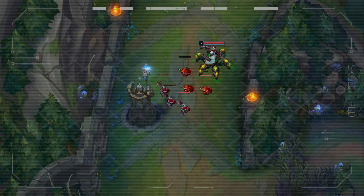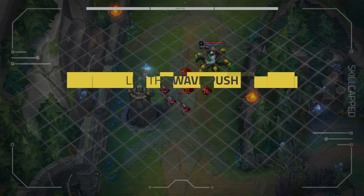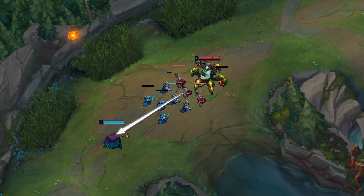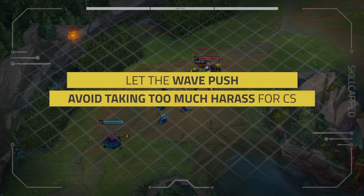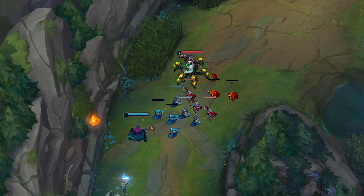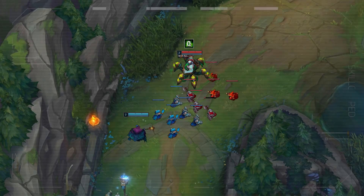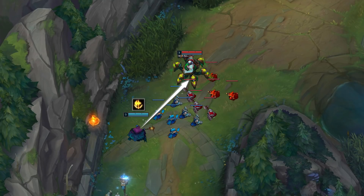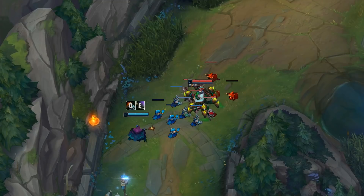Now for Jax's game plan. Mission 1: let the wave push. Jax has less wave clear than Urgot and shouldn't be able to do anything early on without taking too much harass, so he wants to let the wave push to him. Mission 2: avoid taking too much harass for CS. Jax knows Urgot is going to poke him every time he goes for a last hit, so he needs to choose what CS he gets carefully. Mission 3: look for all-in windows. Jax wins extended trades, so he wants to all in, but it requires a positional mistake from Urgot, since Jax loses this matchup if both players play perfectly.